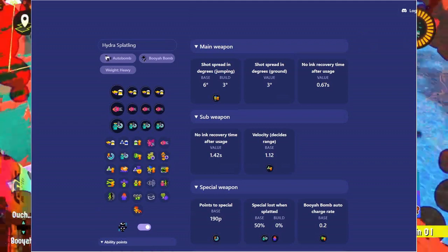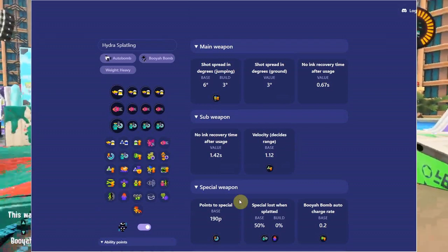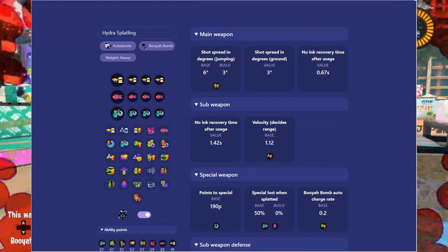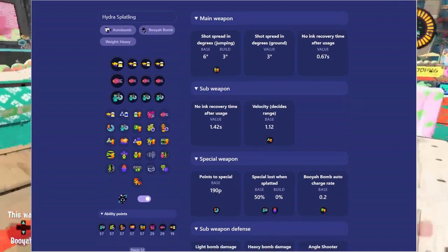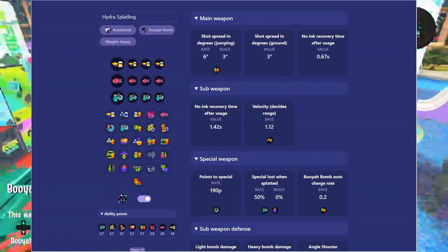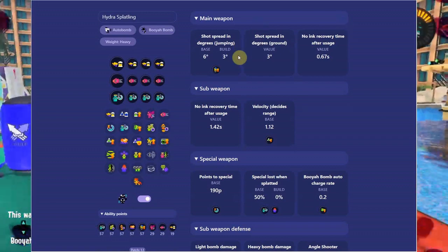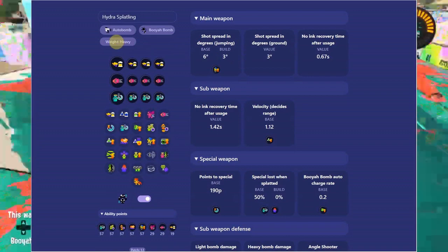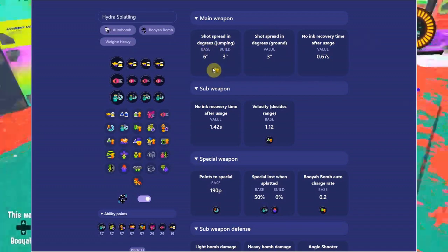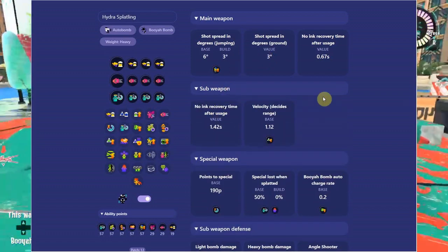Come on and experiment with this — you guys don't know what you're missing. It's really handy and one of the coolest things we've gotten for the launch of the game. We've been waiting for a brand new build analyzer for a long time. This was actually put up about a day ago. The Hydra Splatling weight is heavy — certain weapons move faster or slower depending on the weapon, and the stats change accordingly.